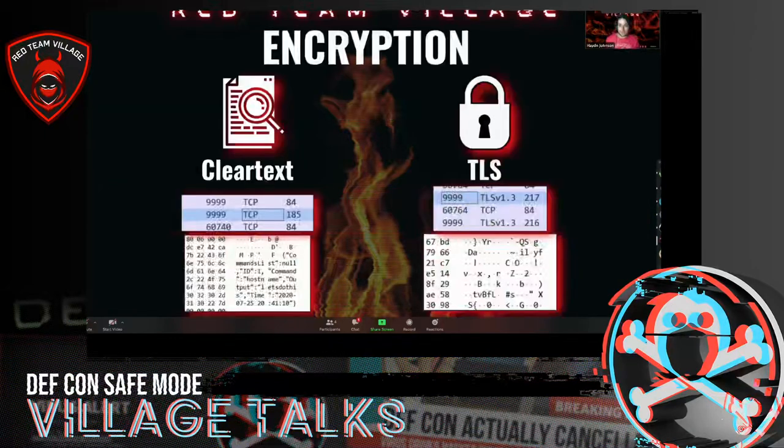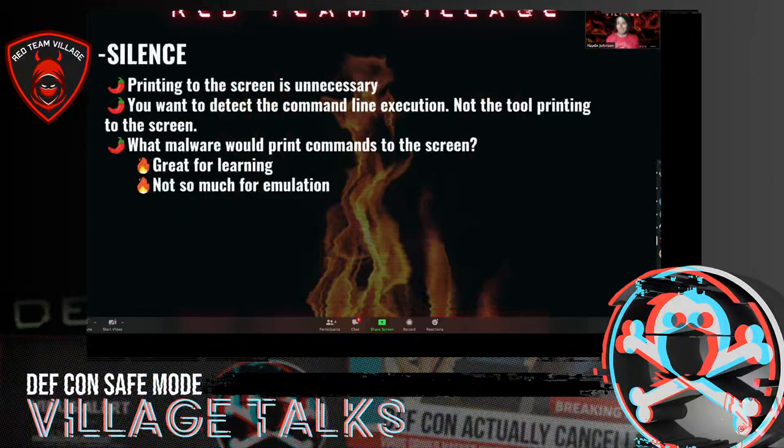Regarding encryption: the cleartext version is on the left — you can see the command being recorded over the network — and TLS obscures it. It's version 1.3, which I was lucky with. Because the tool prints to the screen in all three different modes and malware wouldn't print to the screen, it's great for learning but not so much for emulation. I didn't want people detecting the print to the screen, so I wanted you to be able to silence it and it would just go blank.